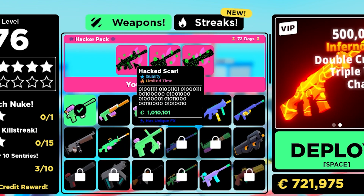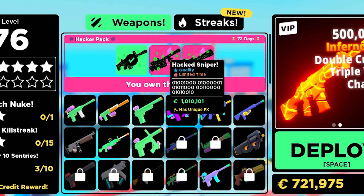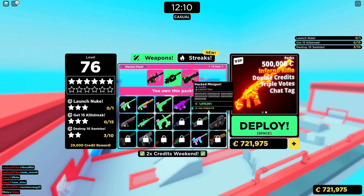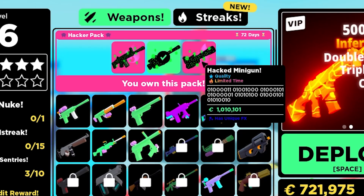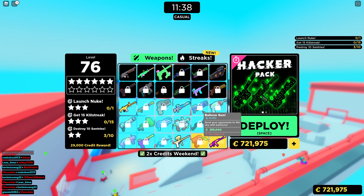I'm going to start with the Hacker Pack, which is 1,099 Robux - you get three guns. In the background you can see the new map, it's called Factory. There's also a Bridge 2021 brand new map as well, which is based on the old bridge but it's totally different. So here's the hacked scar - this is one of the weapons you get. It's a scar and it's hacked, got the zeros and ones, the binary type, a green logo. Then you've got the hacked sniper - another hacked weapon with unique effects. And we're going to look at the hacked minigun. For three guns for 1,099 Robux, we're going to check them all out.